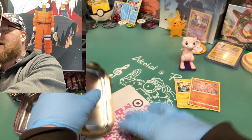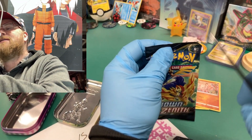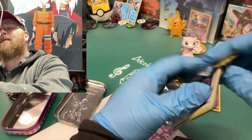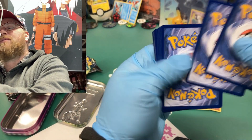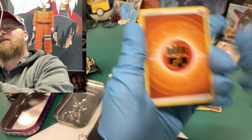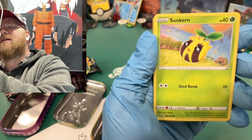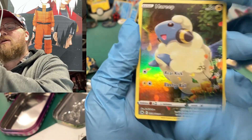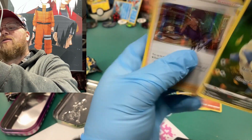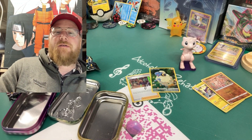With our double packs here — Zacian, Zamazenta — all right. We're gonna pack trick: Grapploct, Rare Candy, a Luxio, Galarian Mr. Mime — but oh! Oh, we showed it! Look at that! Okay okay, and a holo sign trainer. Okay, that's just one pack and it already — yeah.